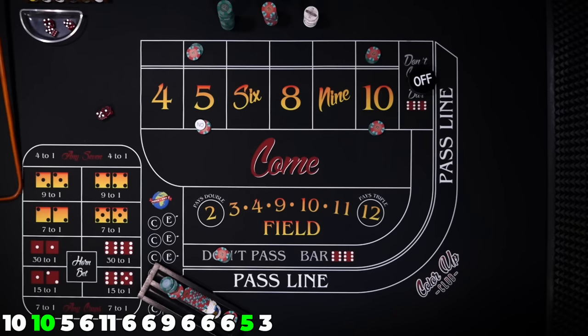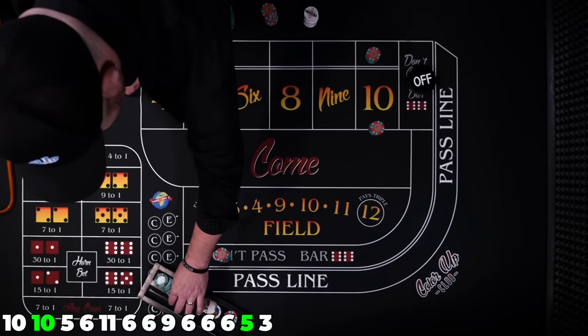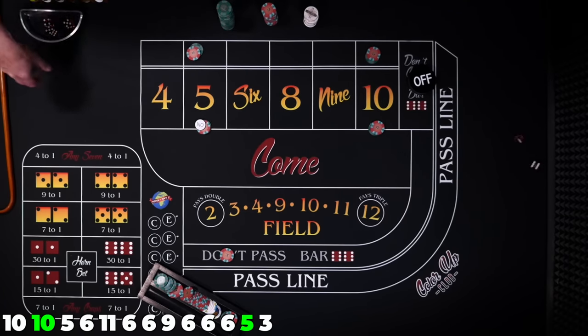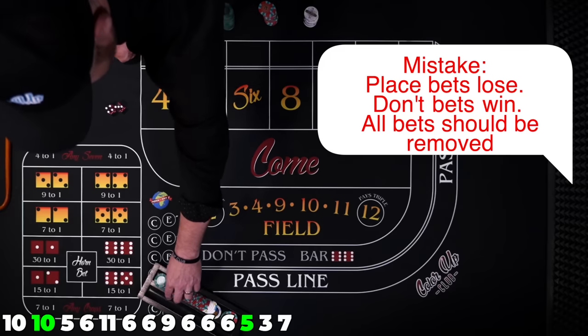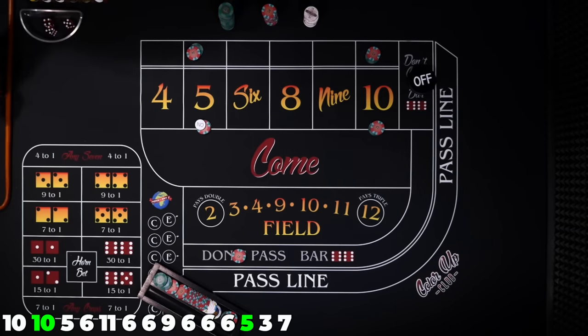Three — craps three. There's a winner for us. Maybe our luck will start changing here a little bit. There's the seven on the come out — that's no good for our don't. So we won $30 and now we gave it right back.